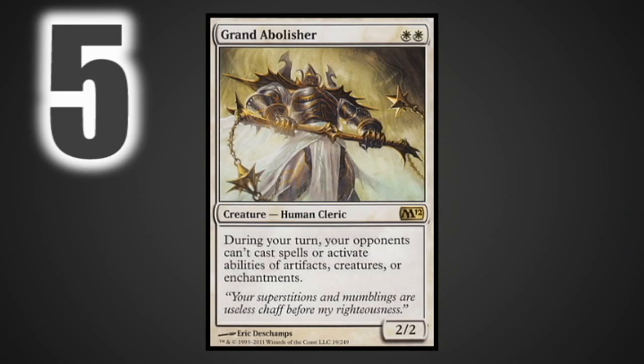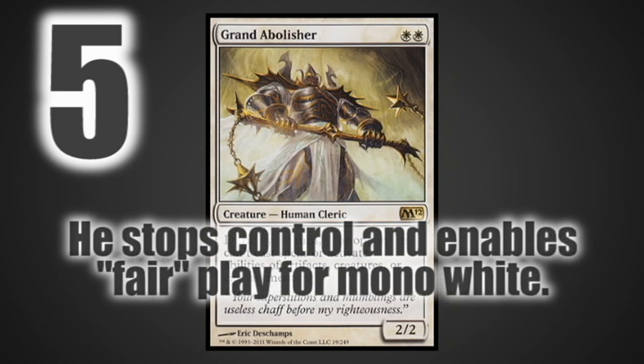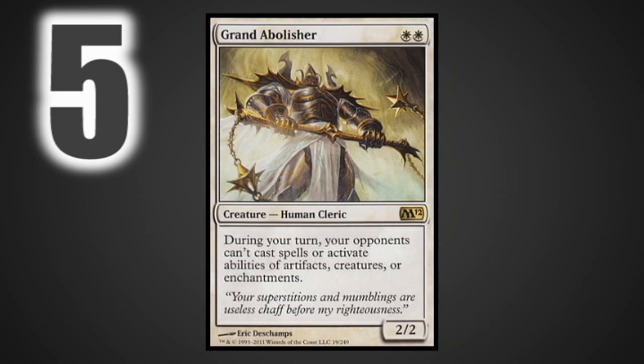At number five we have Grand Abolisher. I really like Grand Abolisher because I'm very attached to City of Solitude, but City of Solitude is green, so if you're playing white, having an effect like Grand Abolisher on such a cheap body is really great. Grand Abolisher shuts down everything from counter magic to people activating Sensei's Divining Top when it's not their turn — such a wide range of things that this guy makes people play the game on your terms, and since you're playing mono-white, your terms are that there's no such thing as the stack.